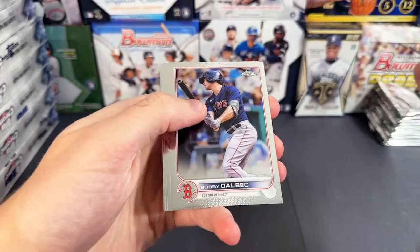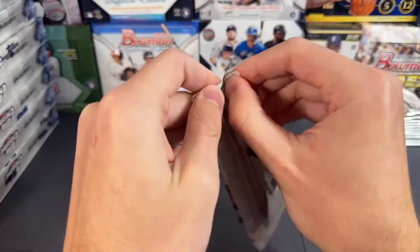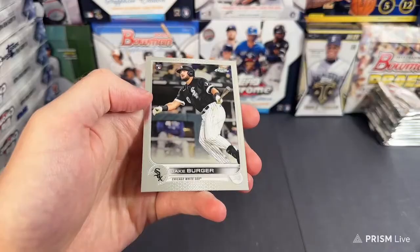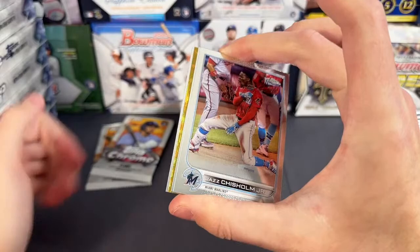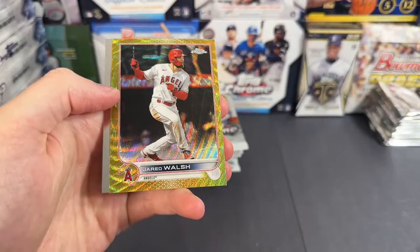Carlson, nice — tawny refractor of Tyler Stevenson and Jared Walsh. We have Bobby Dalbec, Kiner-Falefa. Next pack — we have Joe Ryan refractor, Walker Buehler, Jake Burger. Next pack — got something in here, gonna be a gold wave. We'll see if we can pull a gold wave auto. Good luck you guys — it is going to be a Jared Walsh. Jared Walsh gold.